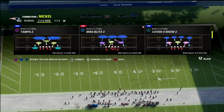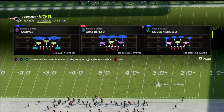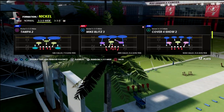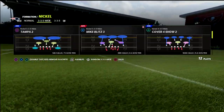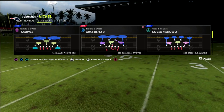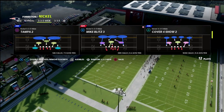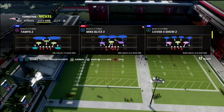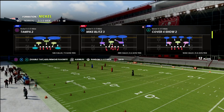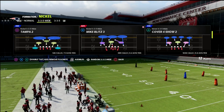I'm going to show you a nuance in terms of how to run this out of nickel normal. One of the benefits nickel normal has over three-three-five wide is better pressure — you're going to be able to get better pressure if you set it up properly. Secondly, you're going to have all of the different match coverages and coverage concepts in Madden from this one formation, including an additional middle linebacker you could put in deep thirds, cross man, stuff like that.